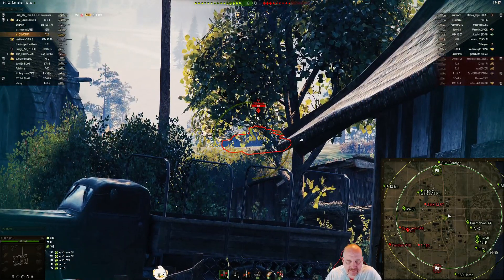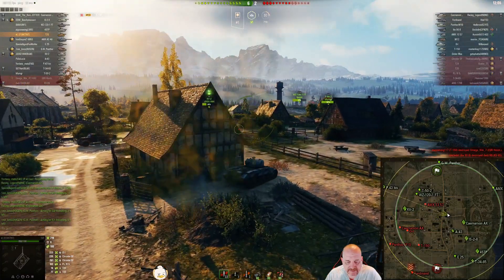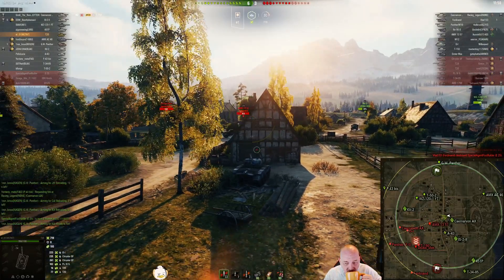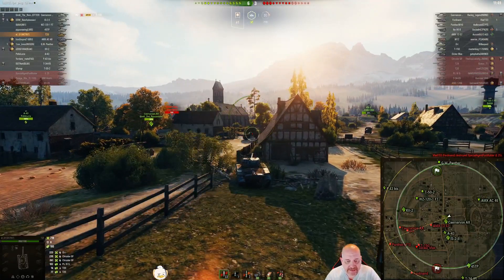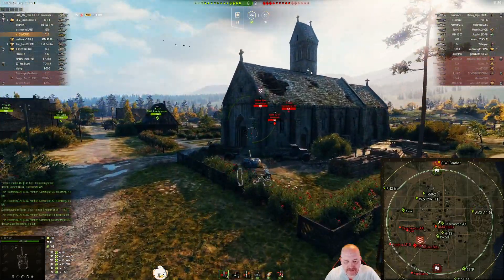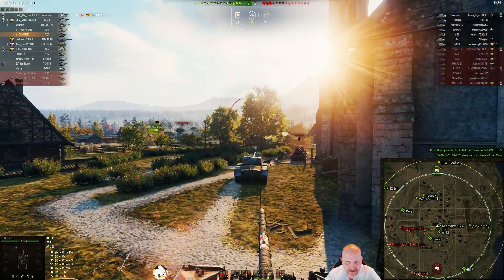Nice OI, nice side shot — there you go, 223 damage. They seem to have stemmed the bleeding on their side and now El's got his team pushing into the enemy campers, which is always painful and generally costs some tanks because the campers have the advantage at that point. You're getting a lot of spots but not a lot of spotting damage.